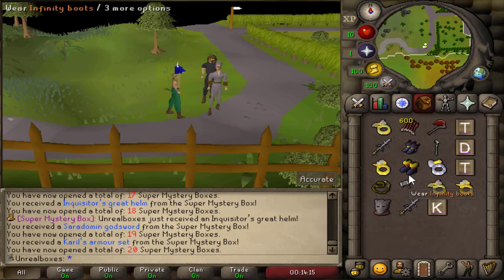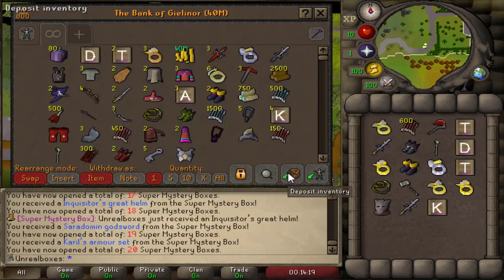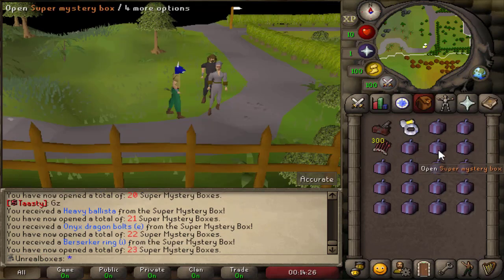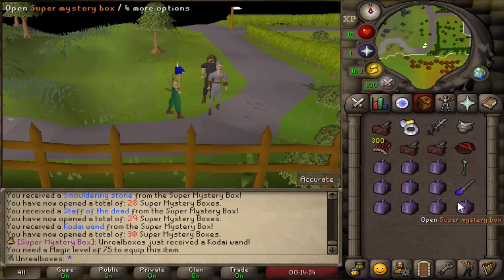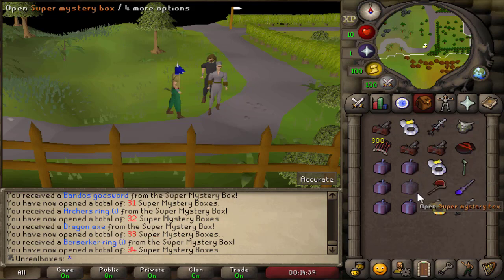Wow — I don't know how much that goes for but that was a Yell! Alright, on to the next 20. Kodai wand — Jesus. Okay, so you can get really good stuff from these.